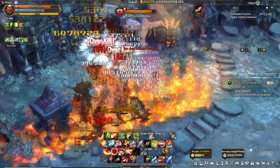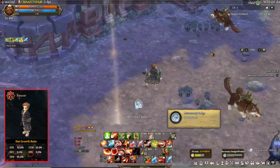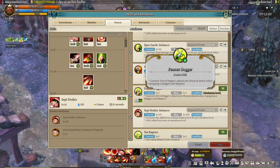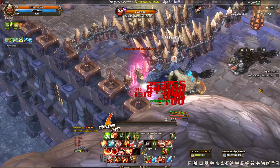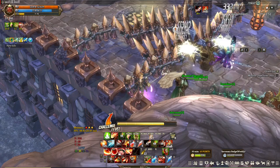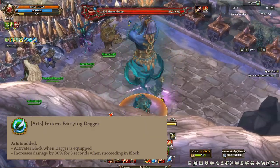Now let's go on ahead to the last class — Fencer. The Fencer class is a pierce type attacker that specializes on rapiers, and the reason it's here is because it works well with Matador, as both of them enable the use of rapiers for their skills. The new attribute is called Dagger, and what it does is convert 25% of your dagger's attack into physical attack. This doesn't mean shield is dead, cause there will be bosses that you just can't attack without a shield. But you will be wearing a dagger a lot. There's also an art called Parrying Dagger — it activates block when dagger is equipped, and when a block is successful, it increases your damage by 30% for 3 seconds.